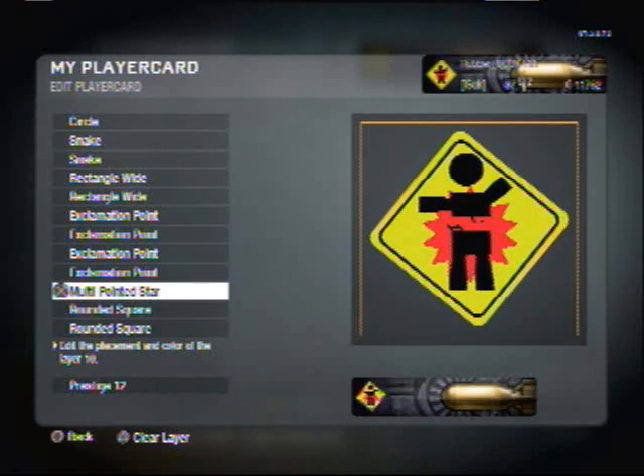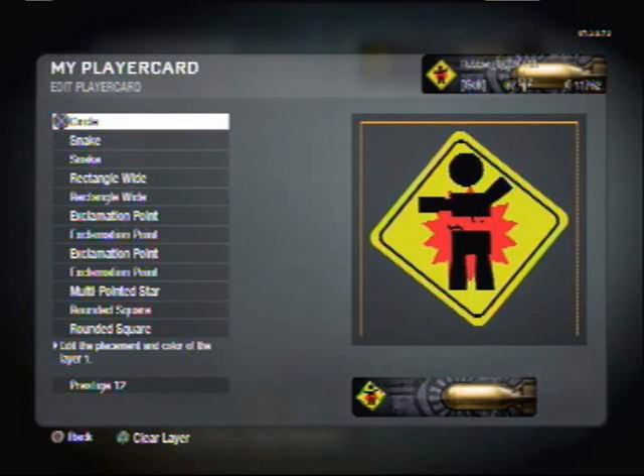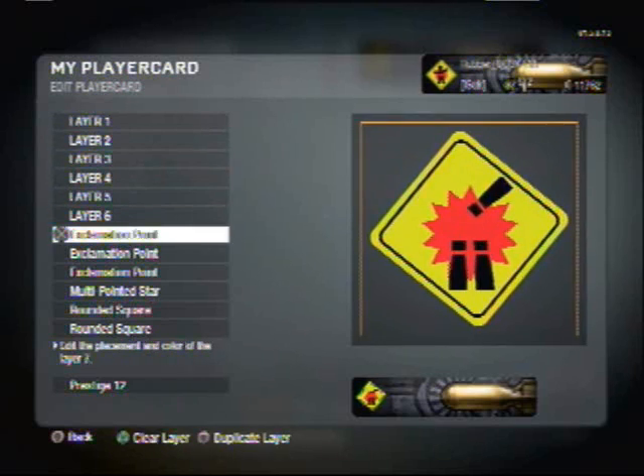Hey guys, what's up? MentalXImage here, and here we go. This is the new emblem, or the first one in the series of emblem tutorials, and hopefully you guys like it. It's a little blown up guy on a sign, so you're going to need all 12 layers for this, and let's get this started.